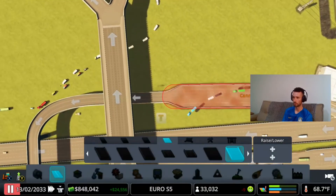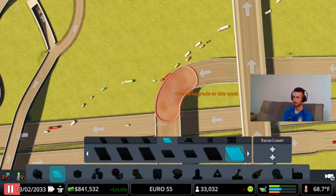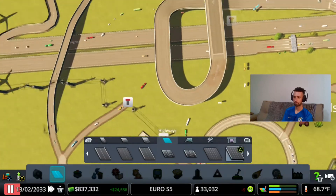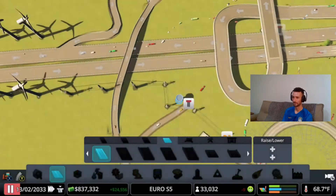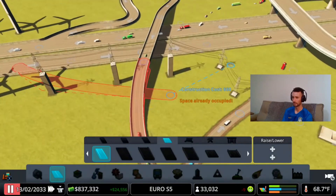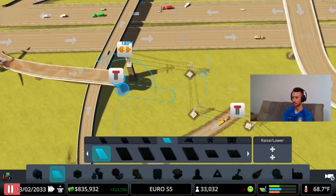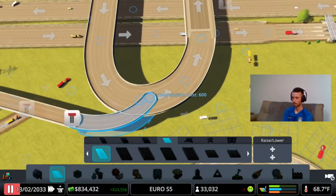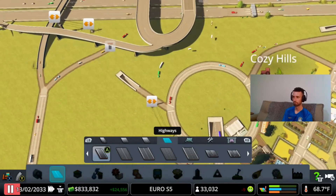I'm just going to go ahead and turn this into a four-lane road. There you go. Should work, hopefully. Let me take another exit from here, and then at this point we will actually connect right here. Alright, perfect. GG.